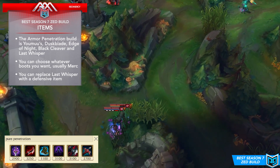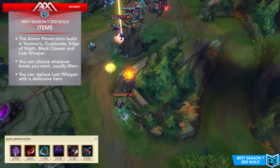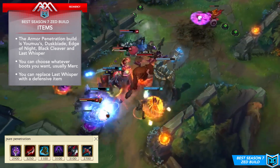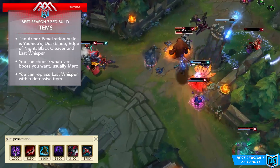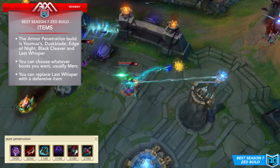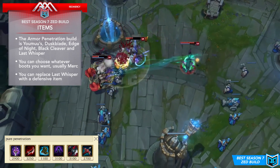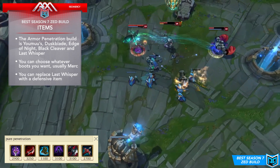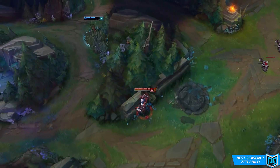The pure penetration build consists of Youmuu's, Duskblade, the new item Edge of Night, Black Cleaver, Last Whisper, and boots of choice — usually Merc Treads. I like this build because it gives a lot of damage, crazy movement speed out of combat, and a huge amount of penetration through various means. You get tankiness from Black Cleaver and MR from Edge of Night. You can replace Last Whisper with something defensive like Guardian's Angel, but this is my most recommended well-rounded build.